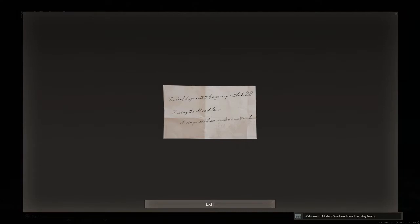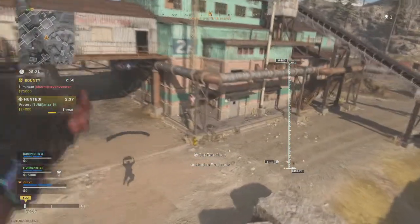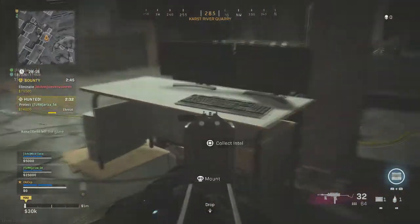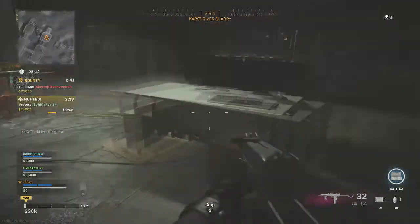This next piece we need to collect is back at Quarry once again, and it's actually in this room right here. There are a couple of laptops and computers just on this table. Walk up to it, pick it up, and that piece is collected.